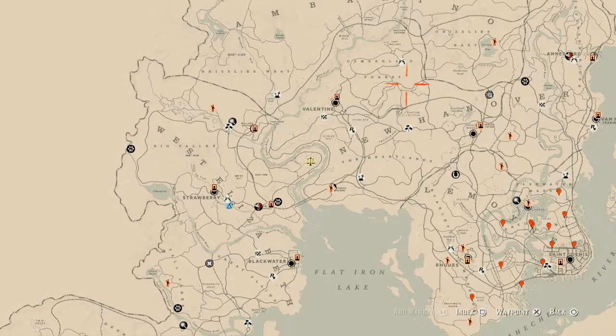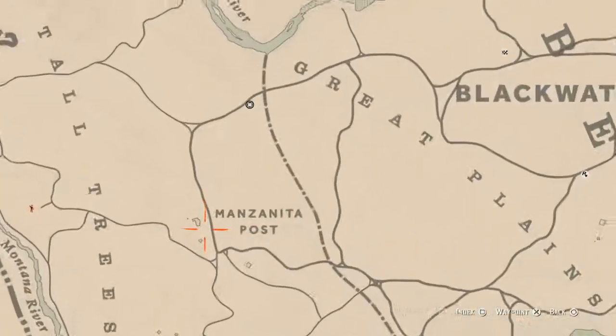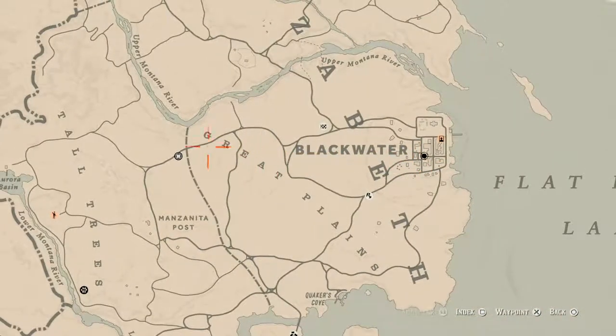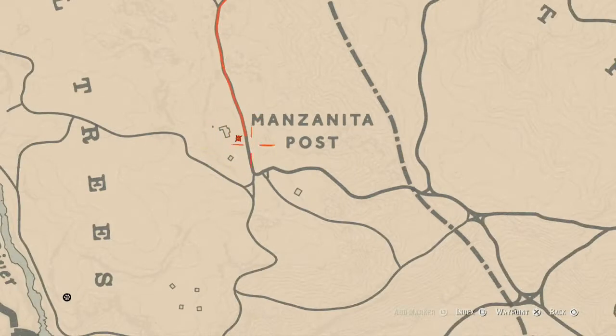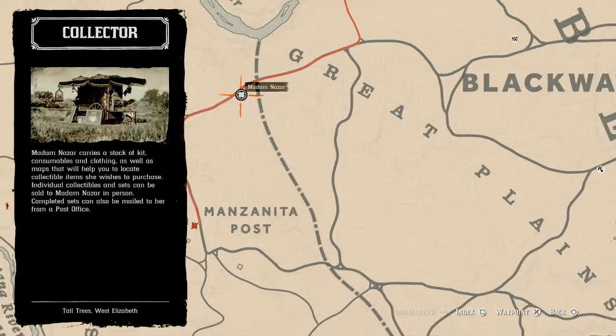Let's get Madame Nazara's location out of the way. She's in the Great Plains area — I personally say the Manzanita Post area because that's where I fast travel to reach her. She's right around the little bend there. You can fast travel to Manzanita Post, run up and around the bend, and she's right there. She will be here until 2 a.m. Eastern Standard Time.